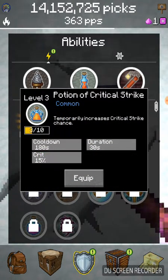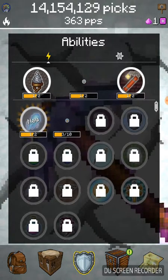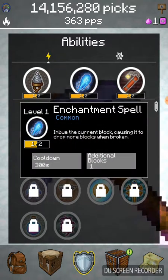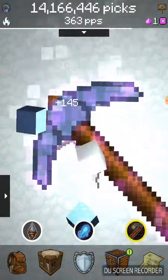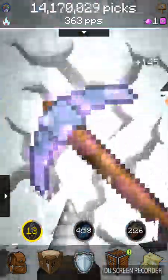Yeah, we can level these up, upgrade. Let's swap that out for this. What does it do? Oh, it can drop more blocks. Also, the fire thing is really bullshit. Alright, that was kind of cool.